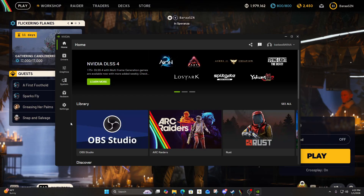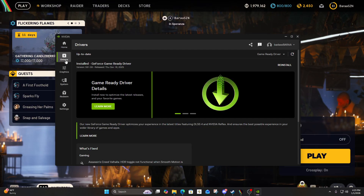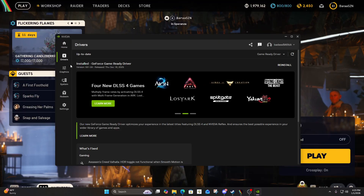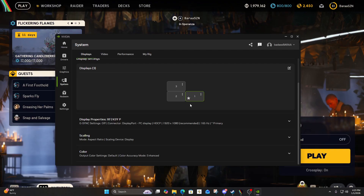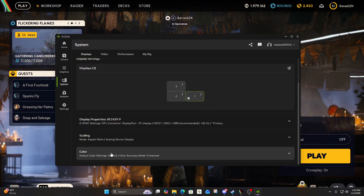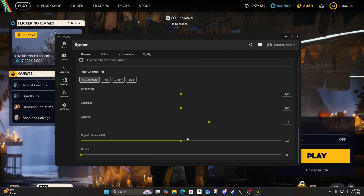So you want to go ahead and open your NVIDIA app. Once you're inside your NVIDIA app, you're going to want to go to Drivers — make sure they're all the way updated, if they're not you've got to do this or it won't work. After that, go to System, make sure you have the primary monitor selected. Then go to Color and scroll all the way down to Gamma.